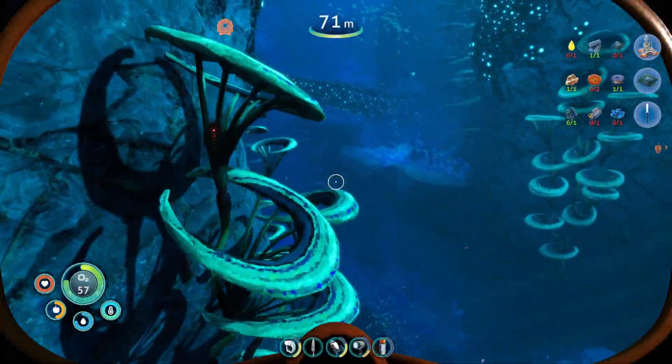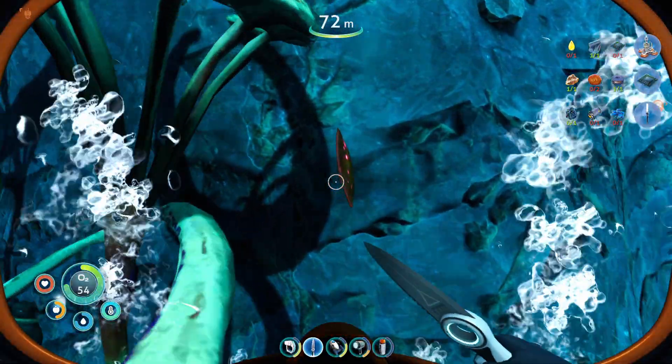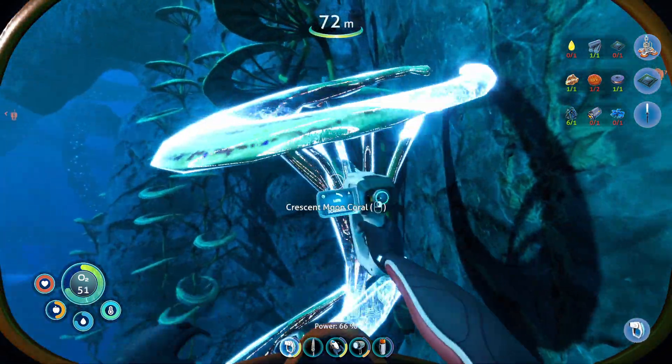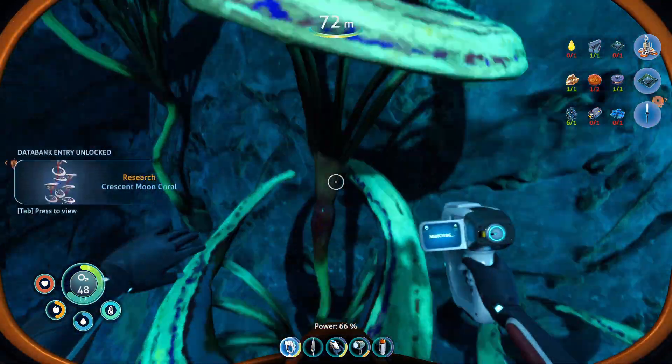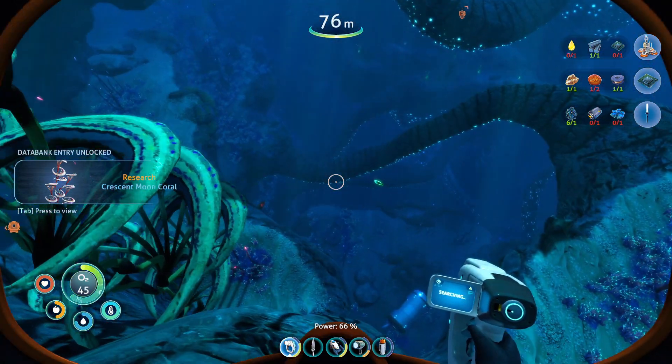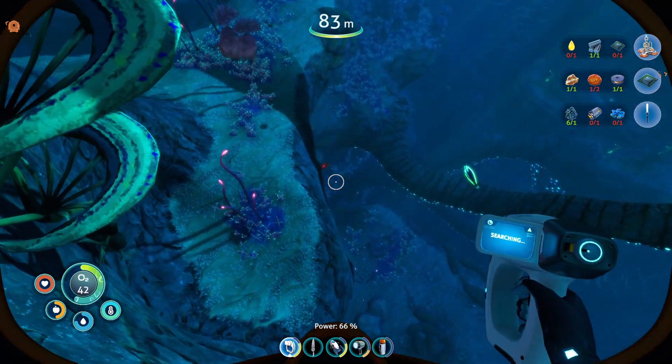Here we go. Finally found some of this. Been looking for table coral for a while now. It looks like we can scan this too. Crescent moon coral. This is the last thing we need - the table coral - before we head over. Oh sweet, there's some more.